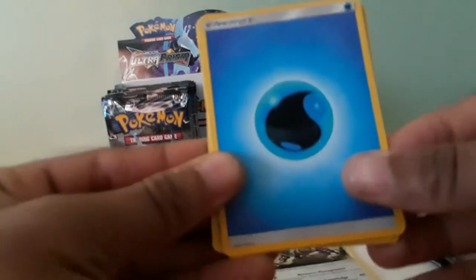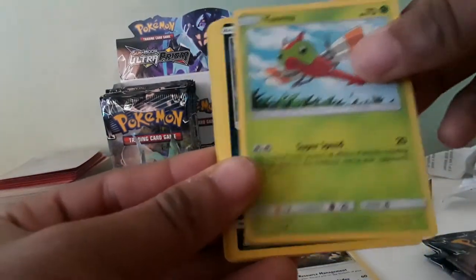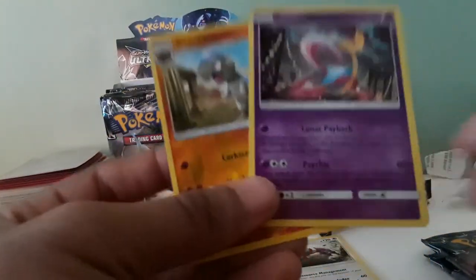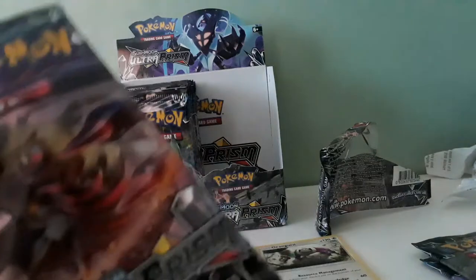Let's get into the next pack. Pack 6: Water Energy, Lilligant, Manaphy, Magneton, Pachirisu, Yanma, Macro, Eevee, Lombre, Reverse Holo rare Krookodile, and a Cresselia Holo. Not bad, but we need something going here. We got three packs left and we're only getting 1 GX — this might be the worst. We haven't even gotten an Ascension yet.